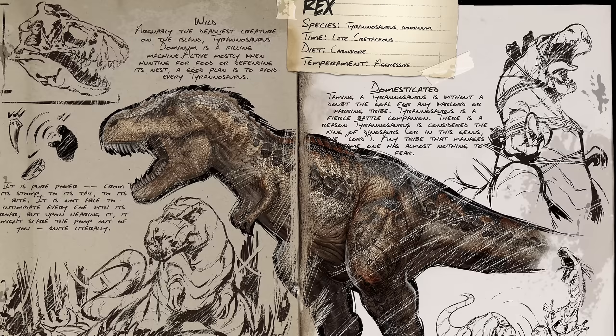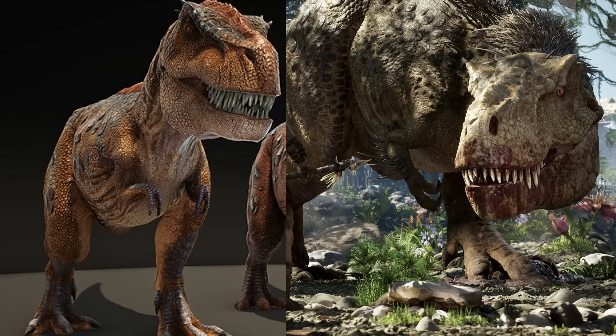This is Tyrannosaurus Dominium — nicknamed Rex. The ARK 1 Rex already had a bit of a glow up from a TLC update that changed the design. Again we can draw points of comparison. The wrist pronation: on the ARK 1 Rex, like the ARK 1 Utahraptor, the wrists are pointing straight down, claws toward the earth. Whereas on the ARK 2 Rex, the wrists are pointing inwards toward each other — a little nod towards realism which I really like to see.